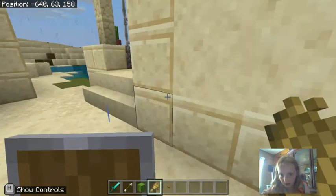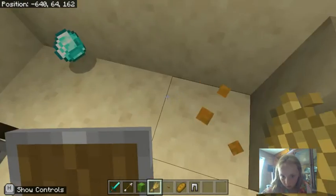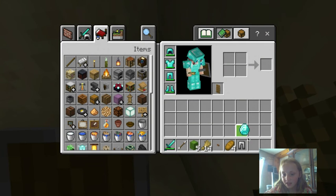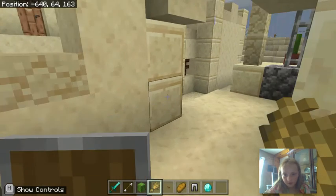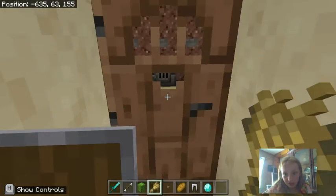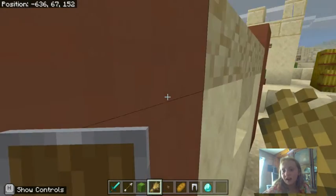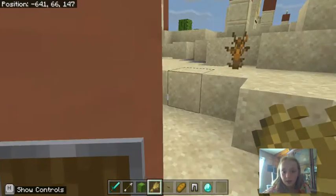Is this a blacksmith? I haven't seen a blacksmith in Minecraft Education Edition yet. Whoa — no flipping way, there is literally a diamond, guys! I don't think I've ever got a diamond even when I play on my Wii U. I have a Wii U and I play Minecraft on it — I've never got a diamond out of the blacksmith, never!